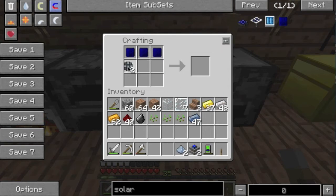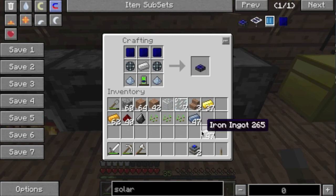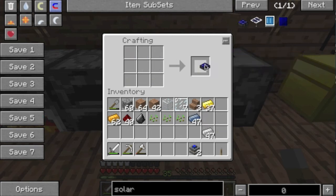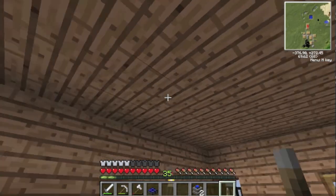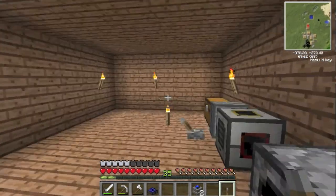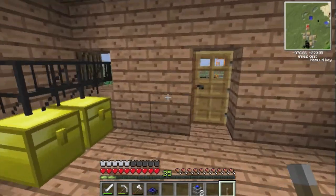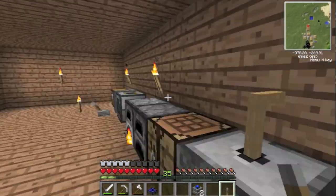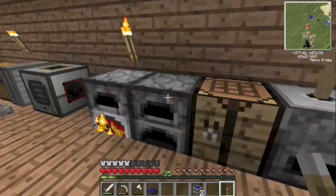These go in here — tablet, osmium dust, and then one of these, and a solar generator. There we go, we've got a way of generating power that isn't a sterling engine. So I'm going to have to make a few more of these — a huge amount if possible — so that I can use them to power my refinery, power my machines, and just everything else.